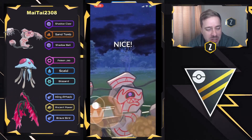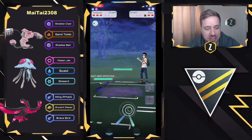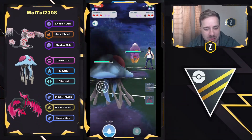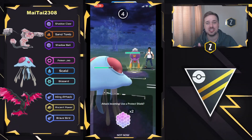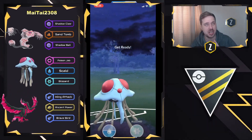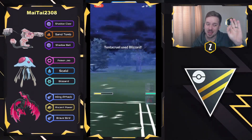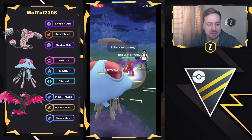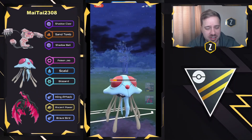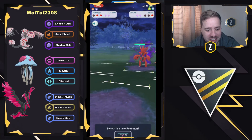We will see a Sand Tomb come through — big pressure here on shields because they did have enough energy for Shadow Ball. But no shield there from the Scizor, and we will see the Drifblim now come into the Tentacruel. You guys got to remember, Tentacruel does have access to Blizzard. I know most people are running Tentacruel with either Acid Spray or Sludge Wave paired with Scald, but it does have access to Blizzard — and there it is! Down goes the Drifblim right there, and that is looking to be a good game. Very well played.